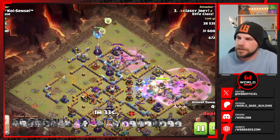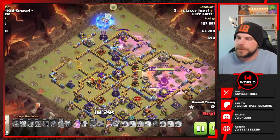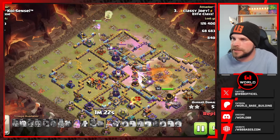We do have the Town Hall awake now. Pops the King's ability and everything's going to smash right on through. We do have one Rage left and he's going to drop it towards the core of the base but it looks like the Root Riders pushing through that Town Hall poison are thinning out quite a bit already.